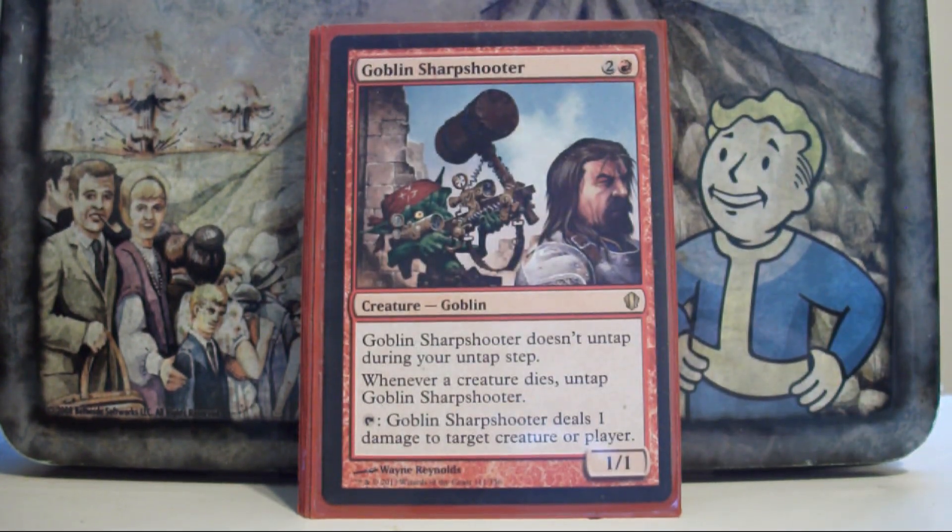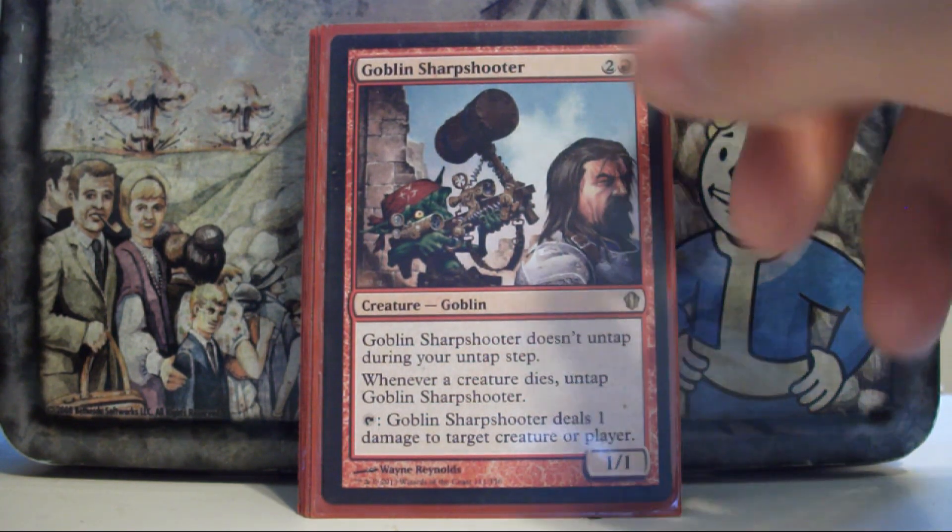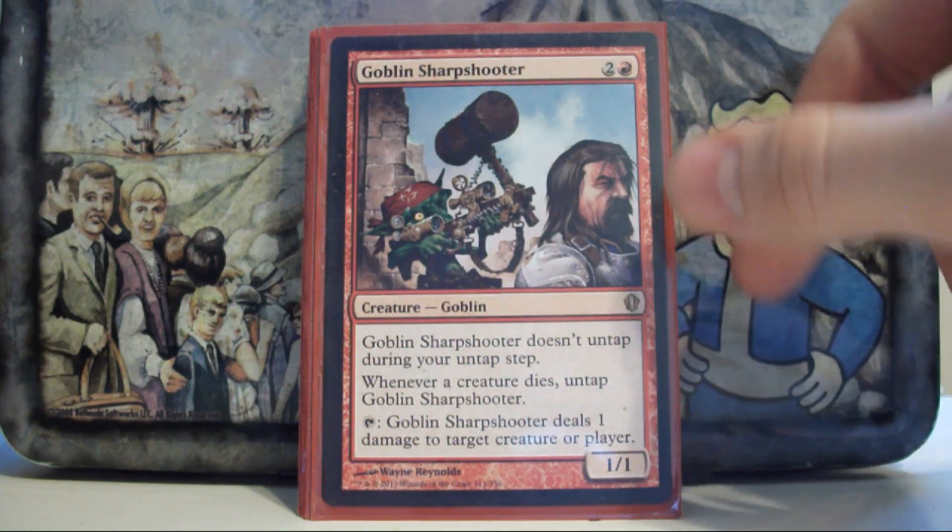Goblin Sharpshooter — this is the card I mentioned earlier that I thought did Blood Artist's job better. I like him more because he can hit planeswalkers and clear out blockers. I've gotten a huge amount of value out of this guy — I've wiped entire boards using him and Prosh together. He definitely pulls his weight in this deck.